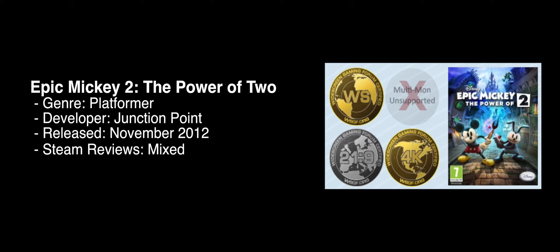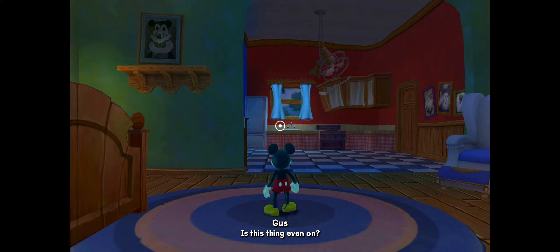Here we have Disney Epic Mickey 2: The Power of 2. It is a platformer set in the world of Mickey Mouse and developed by Junction Point, based in Austin, Texas and founded by famed developer Warren Spector. They only made two titles, the original Epic Mickey and the sequel. Epic Mickey 2 gets gold for widescreen and 4K, and silver for ultra-wide, and multi-mon is unsupported. There is a 30 FPS cap on the game, but there is a fix outlined in the detailed report to upgrade that to 60 FPS gameplay.